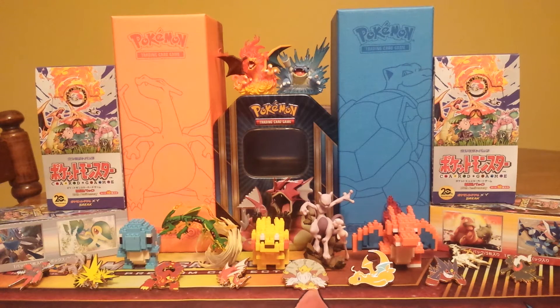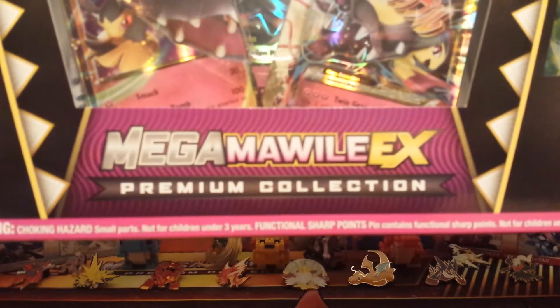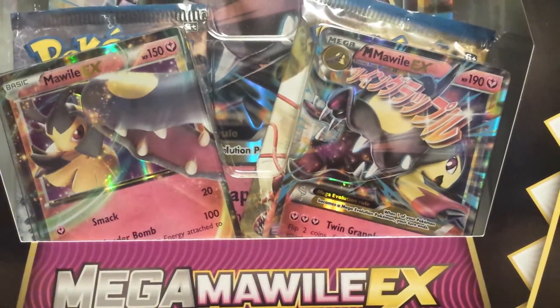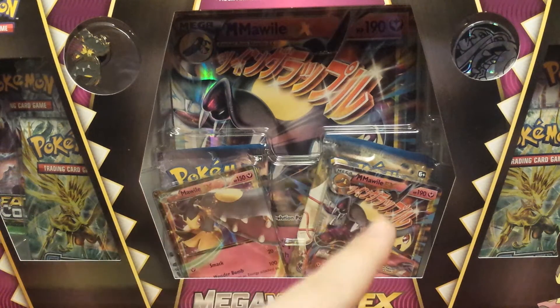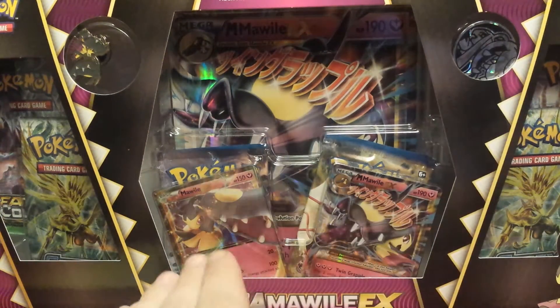What's going on YouTube, Pokemart Clerk here with another Pokemon opening for you guys. Today we are opening up a Mega Mawile EX Premium Collection. You get those two promos right there — look how awesome they look. You get a Face Clock, Steam Siege, Breakpoint, Steam Siege, and Fates Collide packs, those two promos plus a spirit link, and also a pin and a coin.